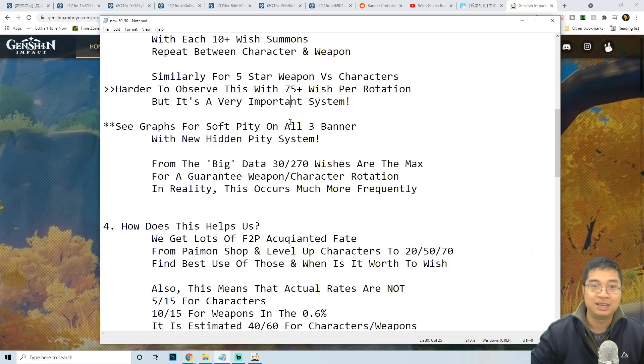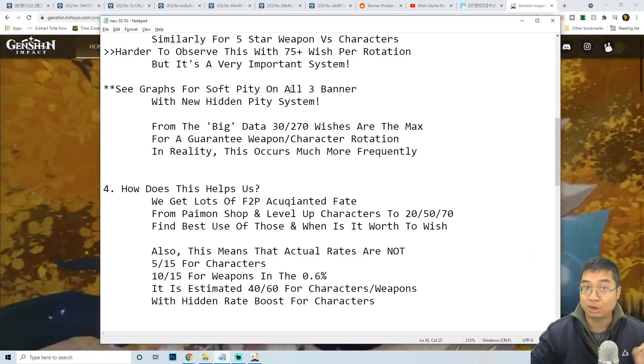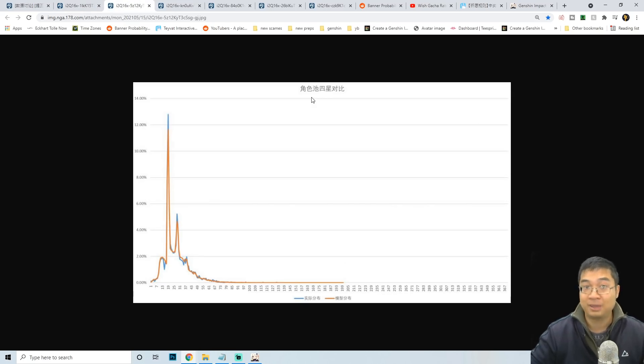We can see a number of graphs revealed in this guide. The graphs show the soft pity for all three banners — the weapons banner, the standard banner, and the limited character banner. For the weapon banner's four-star graph, the four-star rates dramatically increase around the 10th wish up to the 16th wish. For the standard banner four-star characters, they dramatically increase around the 19th wish — meaning by the 19th wish you have a very high chance of getting a character due to the hidden rotation system.